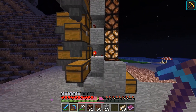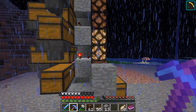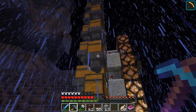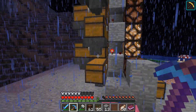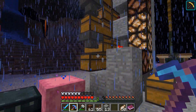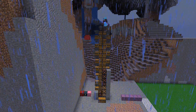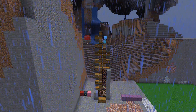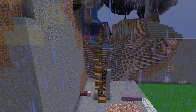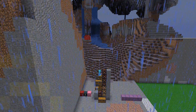That's a problem. The only solution I can think of is to move these comparators back one block so that they can power the redstone lamps through a block. Unfortunately we have chests where I want to put the comparators, which means I need to rip all of these chests out and place them the other way around so the comparator can go where it needs to be. I should have tested it on a smaller scale first, but we live and learn.